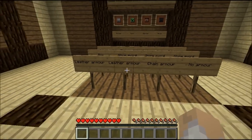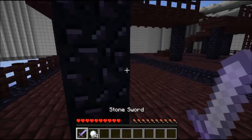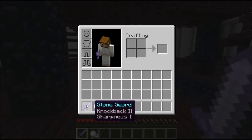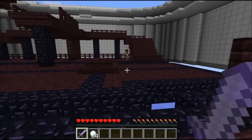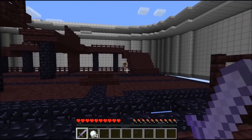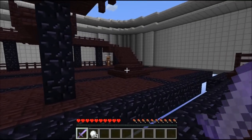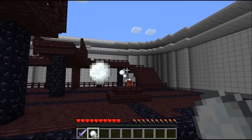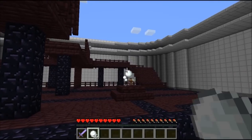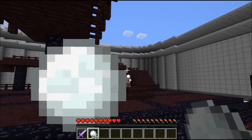Each character has different perks. I'm gonna be a ninja, and Noah's gonna be an archer. Since I'm a ninja, I don't have any armor so I don't have to put any on. I'll be courteous and let him put his armor on before I start killing him. I have some snowballs — they don't really do anything; they're just here because they knock people back.